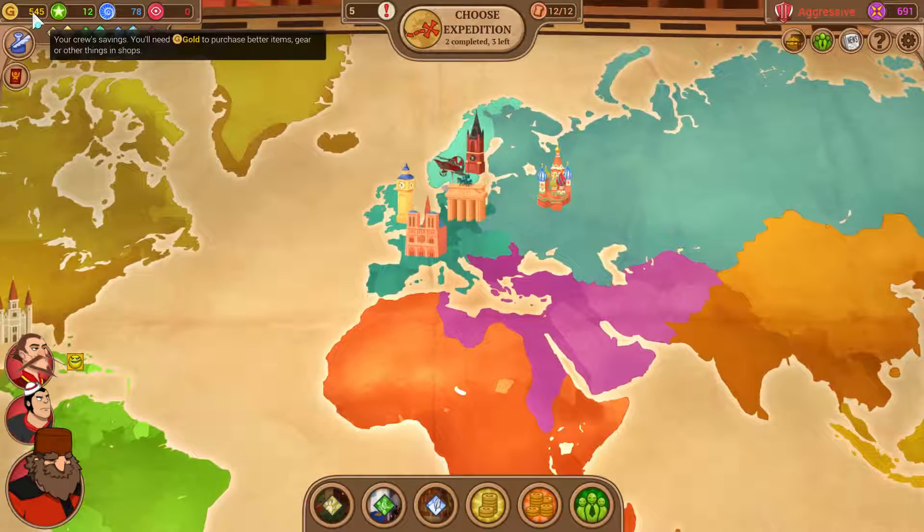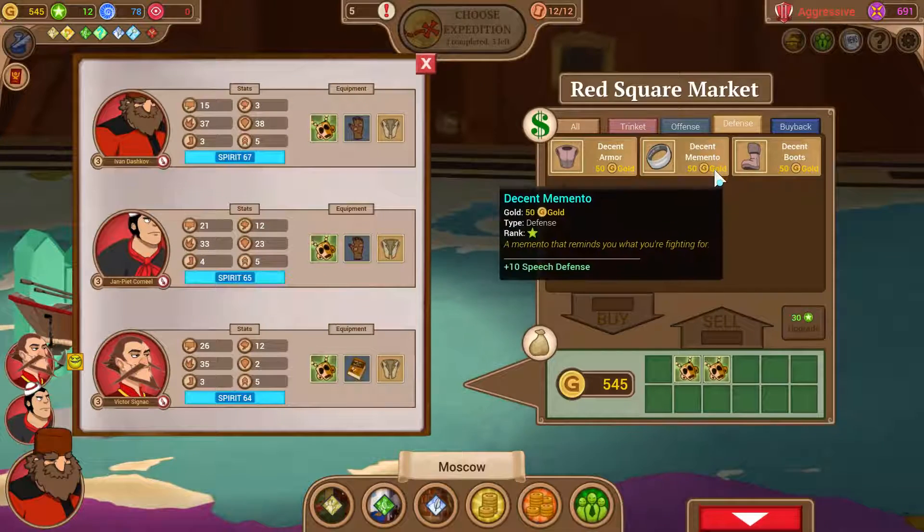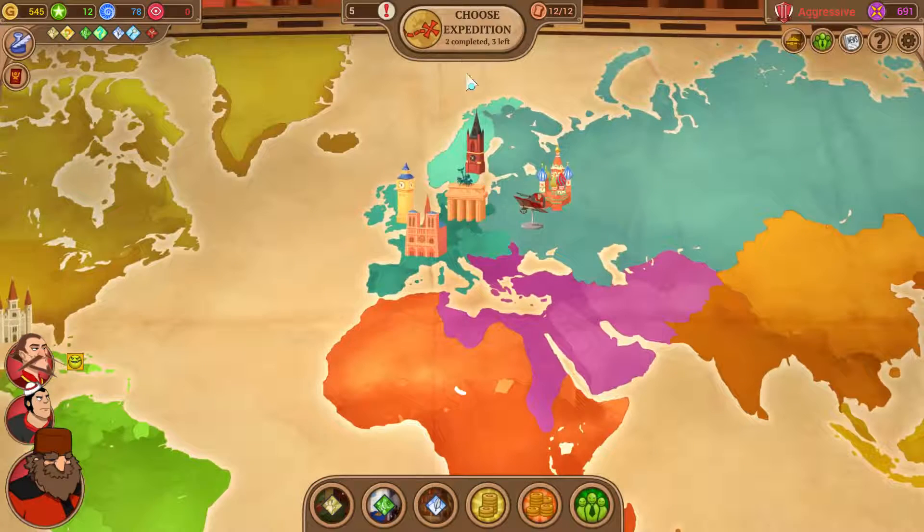Gold - we have 545 gold. We're not going to use the gold yet because we're going to be getting 700 or 800 gold defensive items, so we're going to wait on that one. Let's jump into the expedition now.